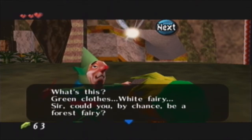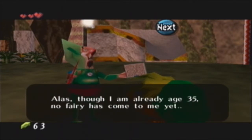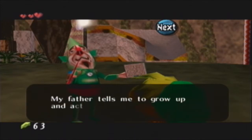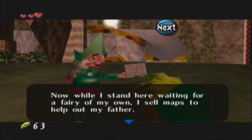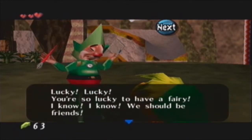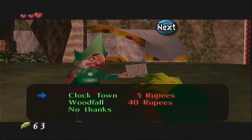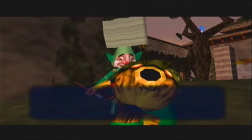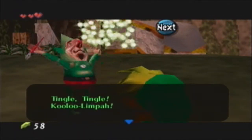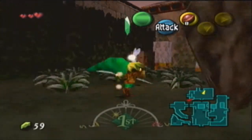Green clothes, white fairy? Could you by chance be a forest fairy? My name is Tingle. I think I'm the very same as you — a forest fairy. Though I'm already age 35 and no fairies have come to me yet. Tingle is a very reincarnation of a fairy. While I stand here waiting for a fairy of my own, I sell maps to help out my father. You're so lucky to have a fairy. We should be friends — I'll sell you a map for a cheap sign of my friendship. We'll buy the Clock Town one for now, so we have the map of Clock Town.